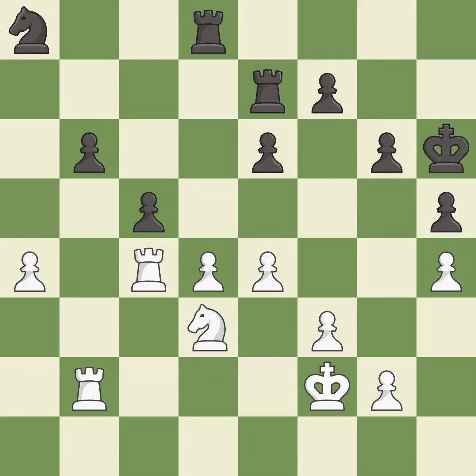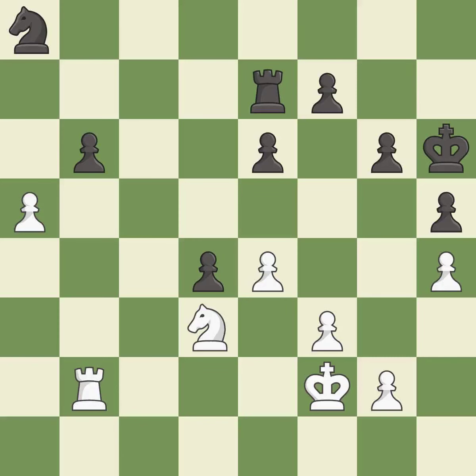This strikes at the center with a pawn, fighting for space. This threatens to create a passed pawn — it is best. Very precise — it is best. This overlooks a better way to create a passed pawn. This permits the opponent to take an open file with a rook — it is a mistake. After all captures, this is an equal trade — it is best. This is an equal trade. This is the start of the endgame and black is losing — it is best. The pawn is now passed because it can no longer be challenged by opposing pawns as it tries to promote.